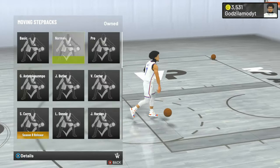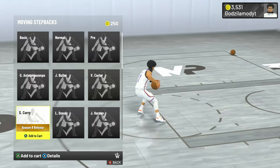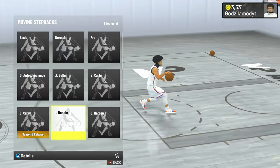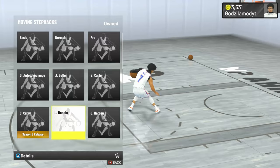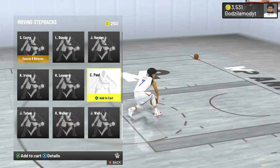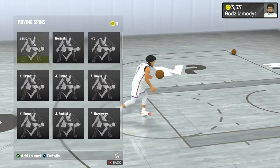Moving step backs — they added Steph Curry. Curry's is a good one, but I don't recommend using it. Maybe a year ago you could have used it, but it's not as good as it was last year. The one I've been using is James Harden, because you get a double step back with it. Either his, or Luka Doncic — because with Luka, you can get in front of defenders, activate your Blinders badge, and get easy threes out of it. Both Harden and Luka have the double step back. So either one of those two — not Curry's, only Doncic and Harden. But as always, try out all the ones and see which you like.